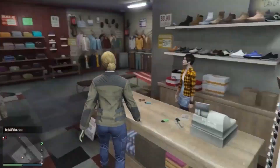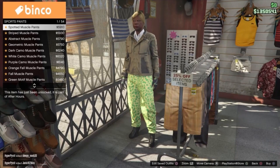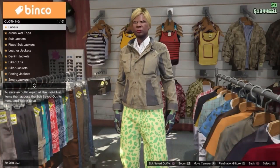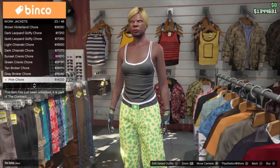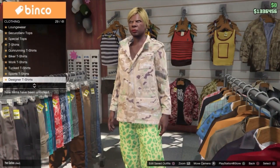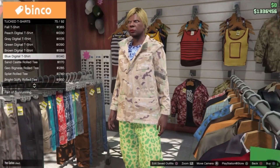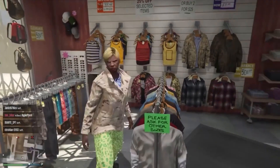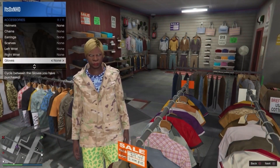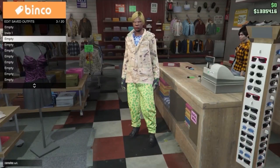Once you've done that, go ahead and start to make your second outfit. For the second outfit, head to sport pants and get the first one, the spotted muscle pants. Then head to tops and go down to work jackets, then go all the way down to number 38, the peach camo closed field. Once you've equipped that, head down to tucked t-shirts and get the blue digital t-shirt, number 75. Then open your interaction menu, go into style and equip your light woodland armoured gloves. Then head over to the woman at the till and save this just underneath the first one as 'invis2'.